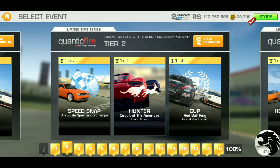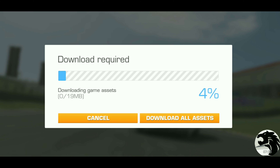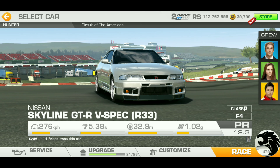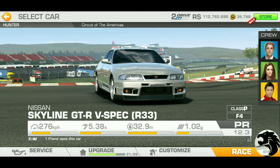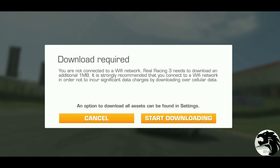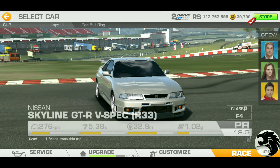There we go - Hunter at Circuit of the Americas Club Circuit. I think we're getting three different track variations at Circuit of the Americas, so that is going to be something to look forward to. I am looking forward to that one. All bait with a little bit slower car, but that will perhaps be a good way to learn the track. The Club Circuit is typically the fairly short version, so we'll see how that shows up in the game. And then we got a Red Bull Ring Cup Race Grand Prix, so that's going to be a single-lap race most likely.